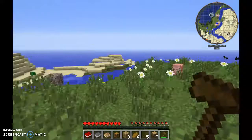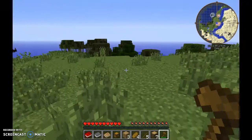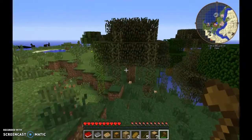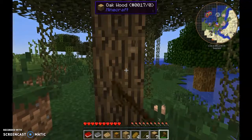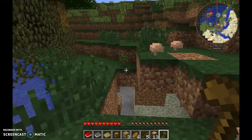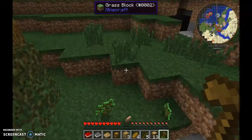Straight off the bat we have spawned near a desert and a swamp — you can tell by the map up in the top right-hand corner. I have already played on this mod pack so I understand it and I have altered some of the controls. As you can see, I've got Vein Miner in the pack, which allows me to mine everything with a single click of a button.